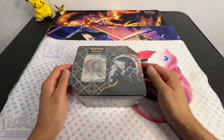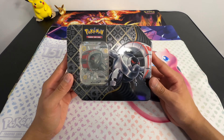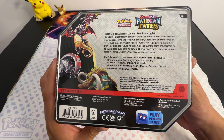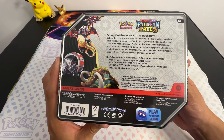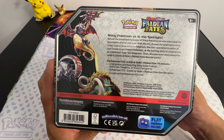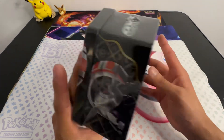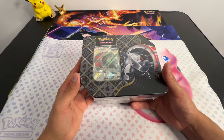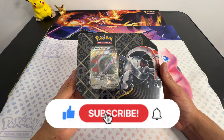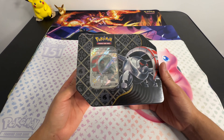Hey, what's going on everybody, pocketmasterd here back with another video. Today we're going to be opening up the Paldean Fates Iron Treads EX 10. These five Paldean Fates packs come with a promo card — there's the Iron Treads, Great Tusk, and a shiny Charizard. If you haven't already, consider liking the video, subscribing to the channel, and comment down below what's your favorite Paldean Fates card. Let's get right into the video.